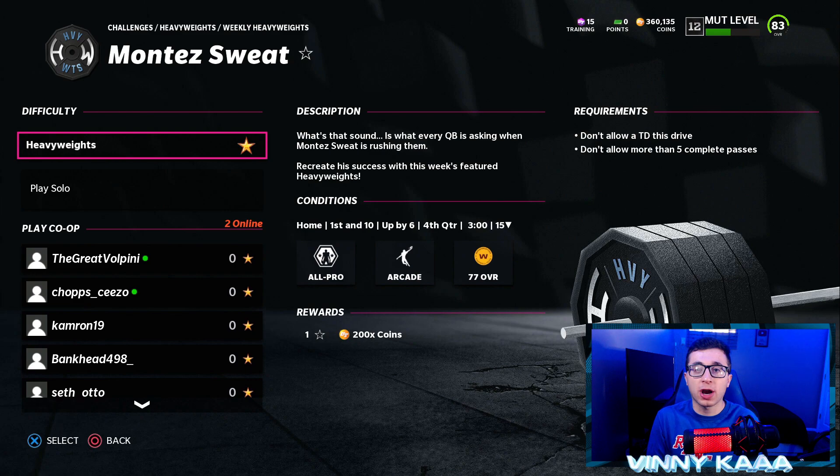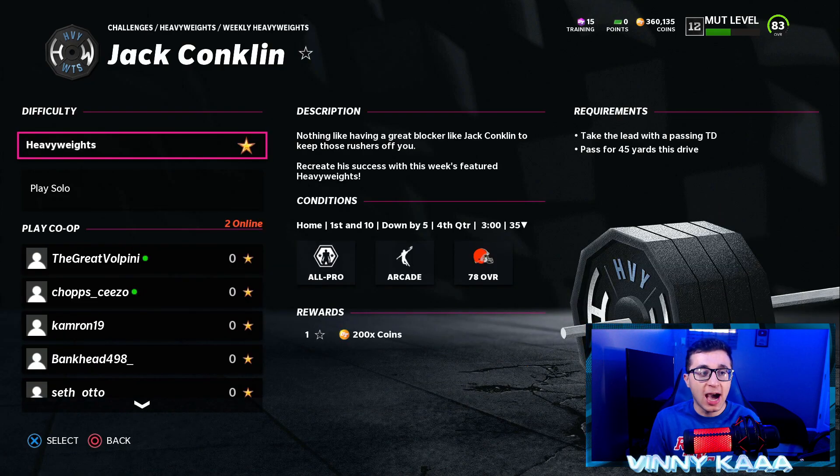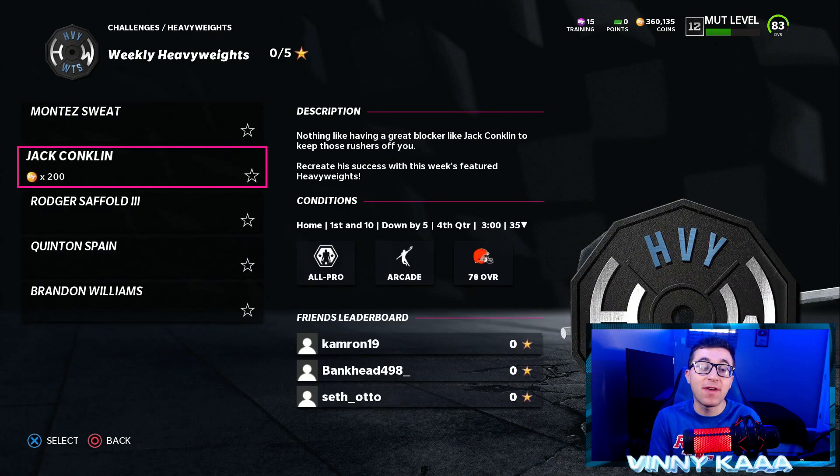For the Montez Sweat challenge, all you have to do is not allow a touchdown on the drive and not allow more than five complete passes. If you get them three and out, the challenge is completed. It's going to be on All Pro, arcade mode, against a 77 overall team. For that, you will get 200 coins. For the Jack Conklin challenge, you have to take the lead with a passing TD — that could be a one-play touchdown. These challenges should take you maybe five minutes in total, about one minute each.